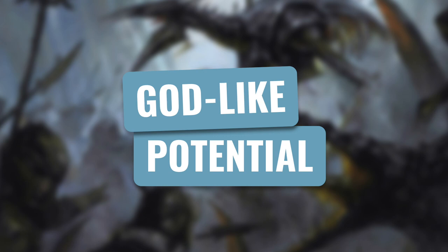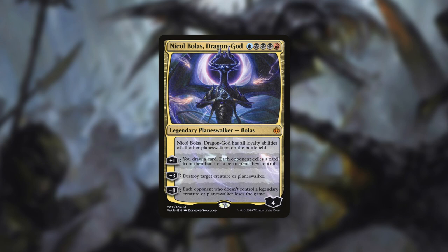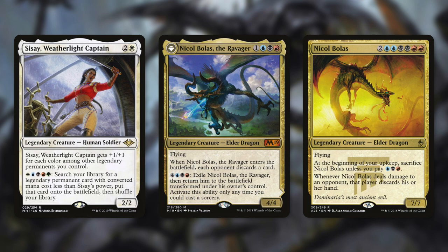Another effective Planeswalker comes with our next category: God-like Potential. This features Nicol Bolas, Dragon-God. This Planeswalker has four loyalty and costs blue, black, black, black, red. It has all loyalty abilities of all other Planeswalkers on the battlefield. Its plus one: you draw a card — each opponent exiles a card from their hand or a permanent they control. Its minus three: destroy a target creature or Planeswalker. Its minus eight ultimate says each opponent who doesn't control a legendary creature or Planeswalker loses the game. If you can control your opponents' boards and make sure they don't have a legendary creature or Planeswalker, you can make everyone else lose at once. One deck that can use this is Sisay, Weatherlight Captain, who can tutor for legendary permanents and put them right onto the battlefield. Or if you're a big Bolas fan, you can put this in a Nicol Bolas-themed deck.